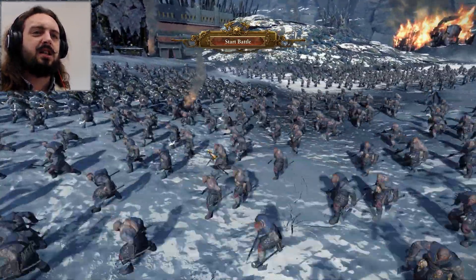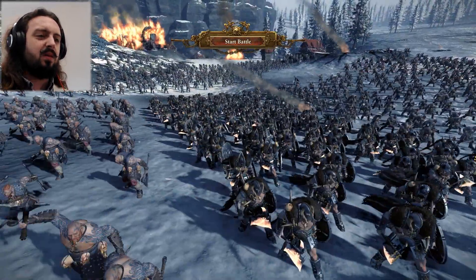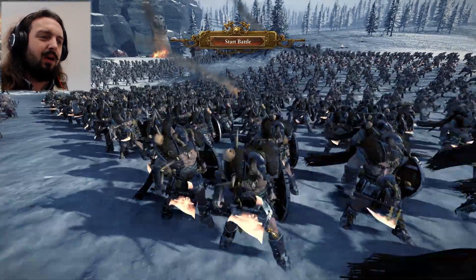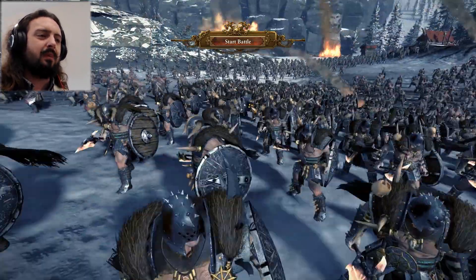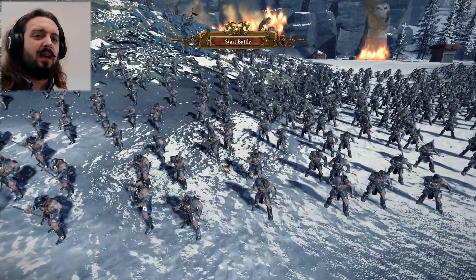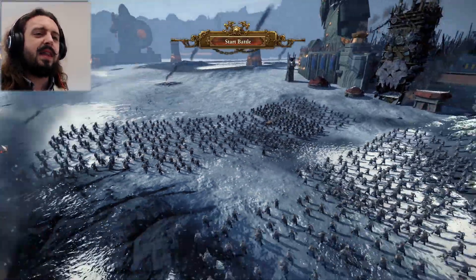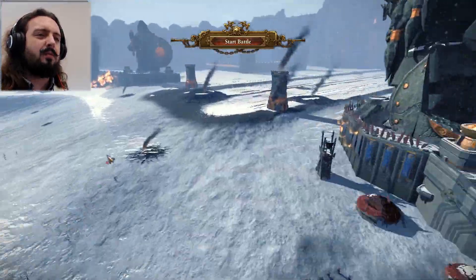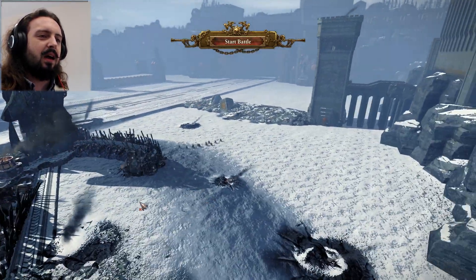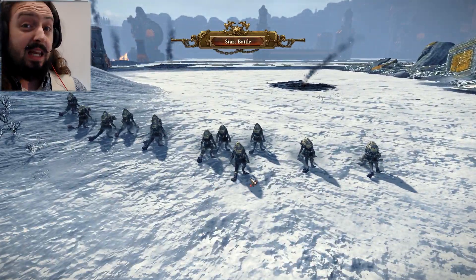These guys over here are pretty much the same as the berserker ones — flaming axes, very cool. They look really armored, almost champion-level armor. I've got my ranged units over here in a very tight formation, but once the battle starts I can spread them out. I also have some flanking units.